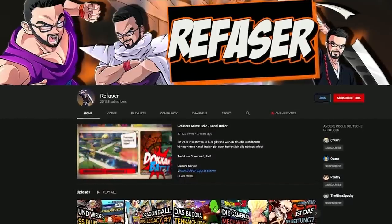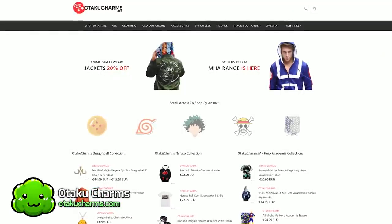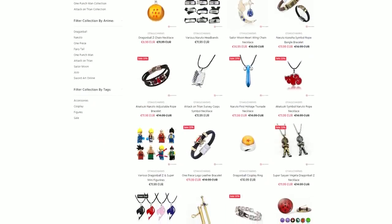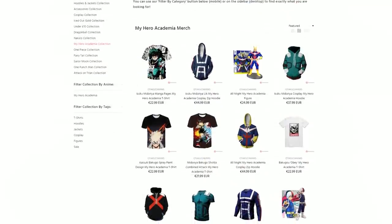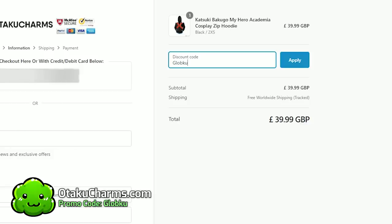I think — I actually don't understand a word he says. This video is brought to you by OtakuCharms.com. They're an awesome online store that sells anime-inspired clothes, accessories, and even figurines. They're always having new item sales, and shipping is 100% free worldwide. If you want to buy something, use promo code GLOBKU at checkout and you'll get 10% off anything you purchase.